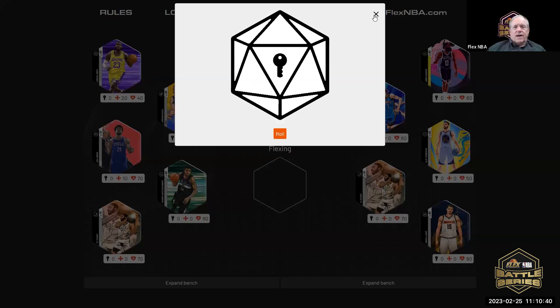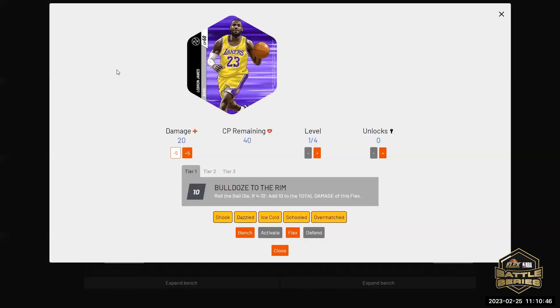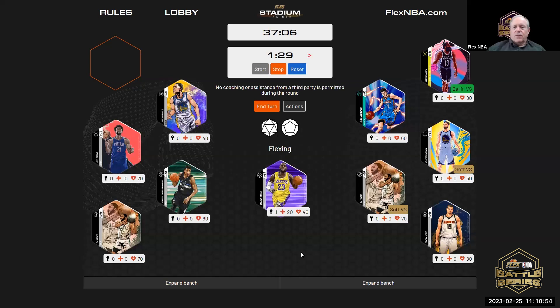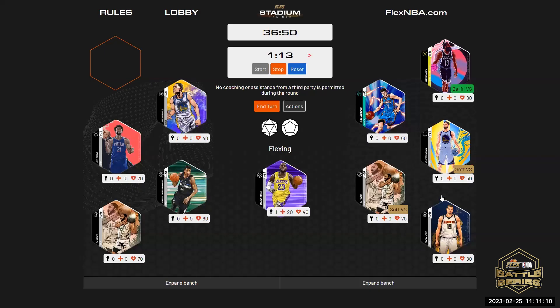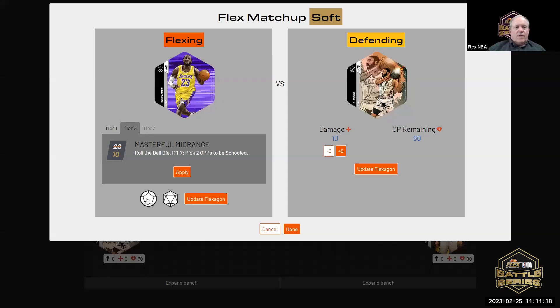Steven gets an unlock. Who would you like to unlock? Unlock LeBron. Who will you flex with? I'll flex with LeBron. John, who will you defend with? Can I see the ability again? It picks two opponents to be schooled. I will block with PJ Tucker, please. Alright, we'll apply the 10 and roll the ball die.